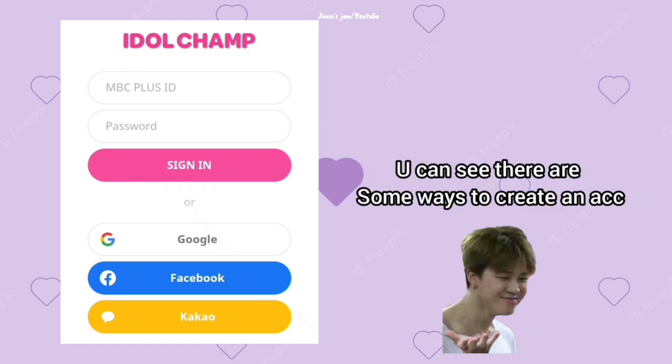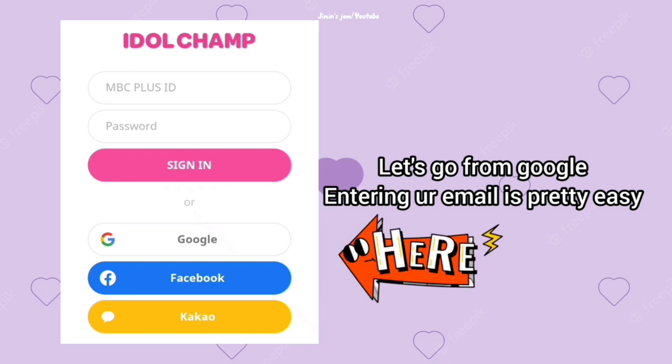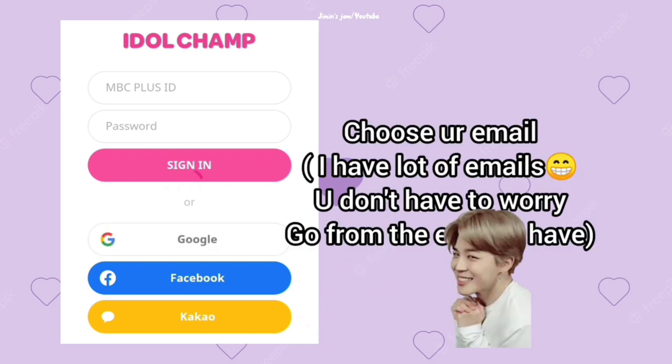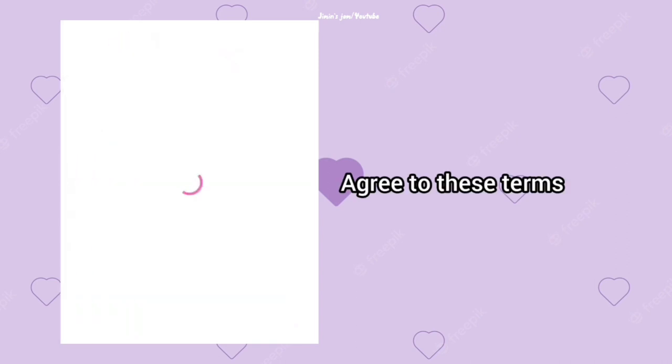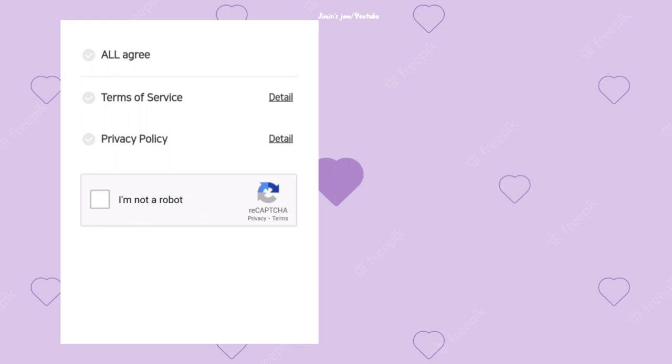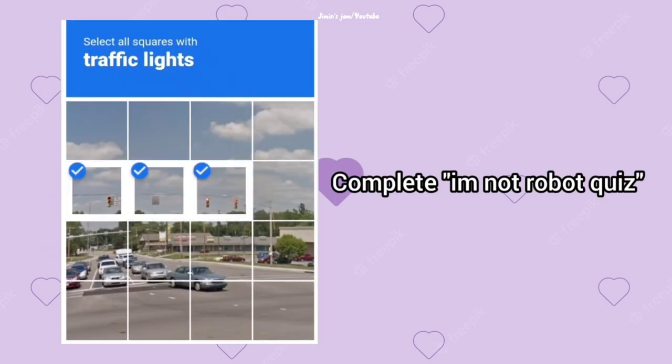You can see there are ways to create an account. Let's go with Google because it's easy. Choose an account, then sign in. You can see the process — in order to create you have to agree to these terms, and you have to do the 'I am not a robot' quiz.